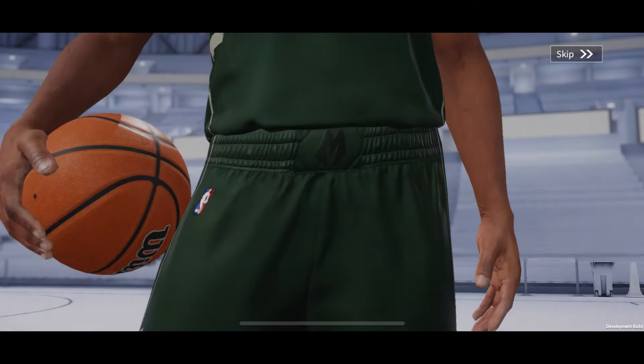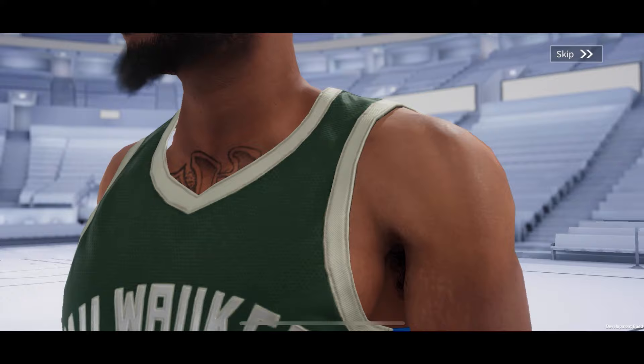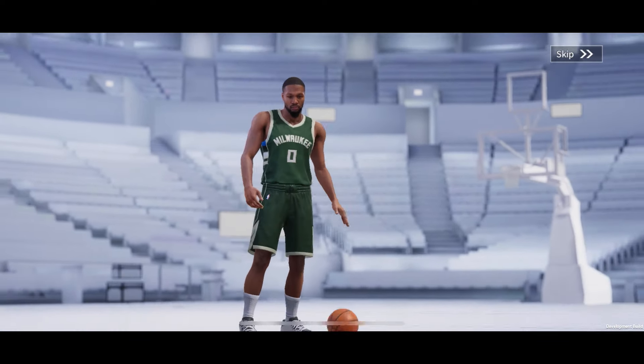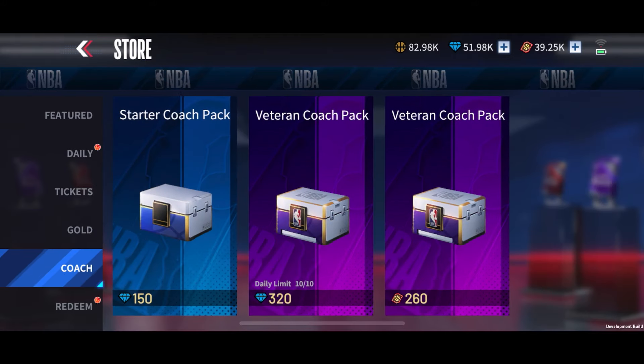In the end, we finally went and pulled ourselves our first walkout type player, and it is Damian Lillard. There's no way I'm skipping this animation right here. The graphics look pretty nice, especially in an animation like this. But surprisingly, the graphics look very similar in game too, which is incredible for a mobile game.